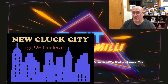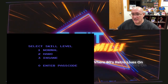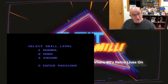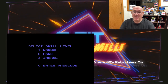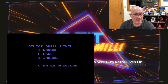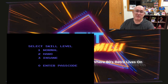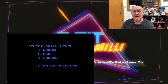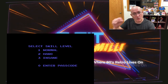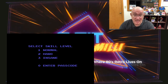To start the game just press your fire button and it takes you to your skill select level. Here you can go normal, hard, or insane. You can also enter in a passcode. What a passcode is: when you complete a level and beat a boss you're given a passcode. Write that passcode down, and then later on if you want to come back and pick up where you left off to play the next boss, you enter in that passcode. It saves you time — you don't have to work your way through the whole game every time.